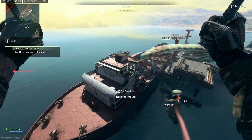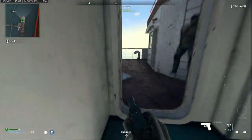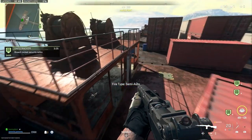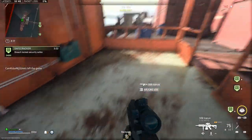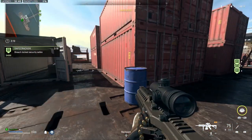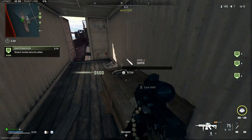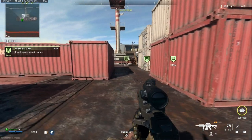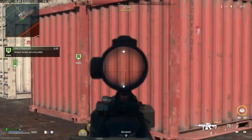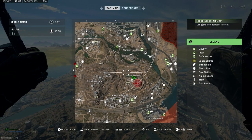If you land on the ship, you'll notice there are a few shipping containers at the back. Although it's not really a one-to-one comparison of the Shipment we all know and love, it is definitely meant to be laid out the same way — you can see the key shipping containers, the four-stack in the middle, and the ones on the outside providing extra cover. It's pretty cool to see this little nod to Shipment all the way on the west of the map at the Hafid Port.